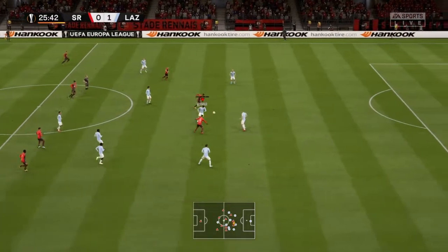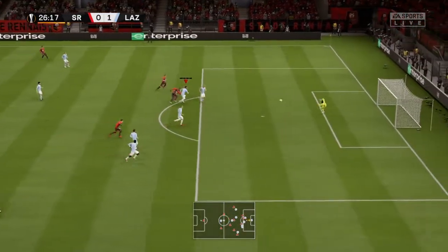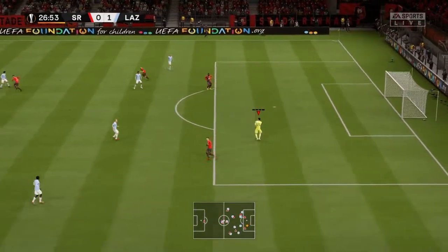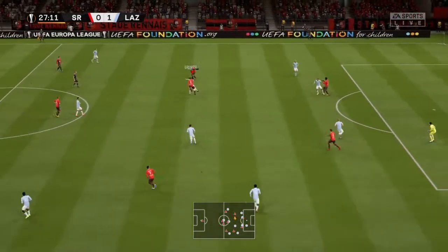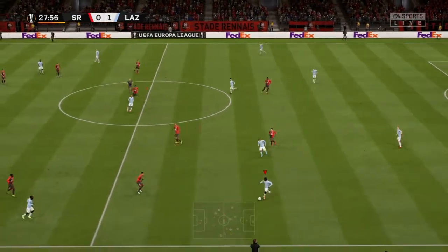Rafinha on the ball, plays it forward to Niang. Lovely one-two between the two strikers and Niang's got loads of space ahead of him on his left foot. Thankfully it's a comfortable save for the goalkeeper — that is Stad Rene's first chance away at goal, and thankfully the score remains one-nil to us.